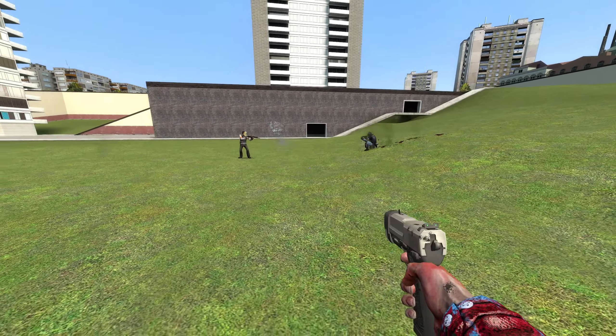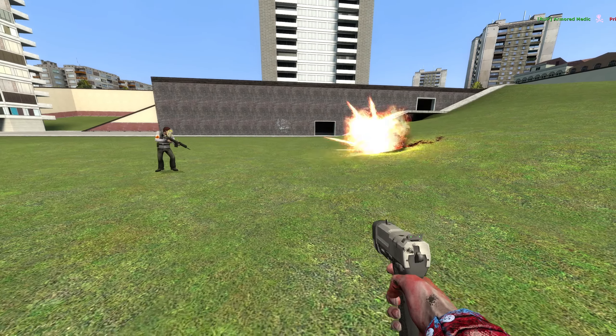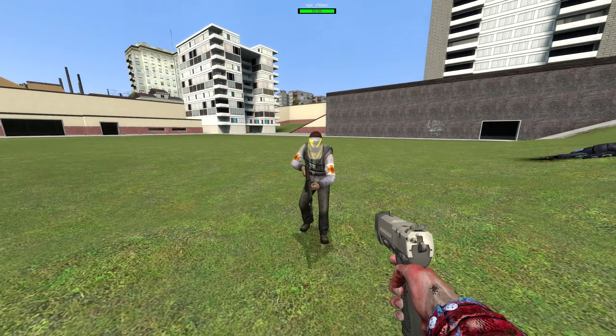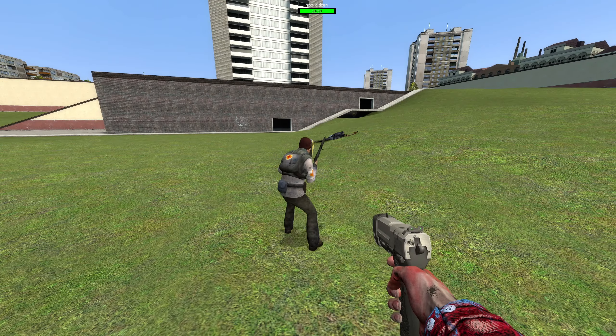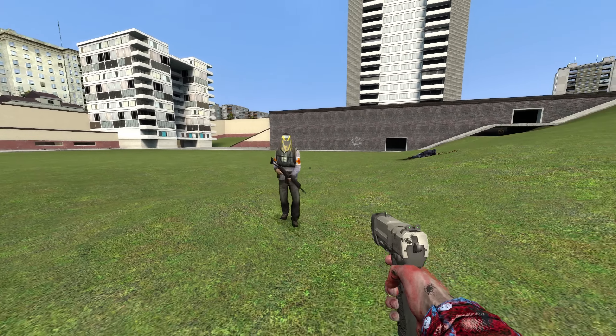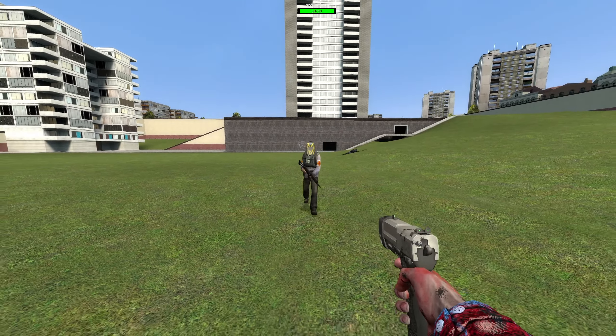Now this pack does do a few things. First things first, it's going to make the Rebels way more intelligent. Not only are they going to throw grenades as you saw there, but they're also going to move while firing and just in general be able to shoot from much further away. As we saw from right there, we saw a good display of his skills that are going to apply to every NPC in this pack.